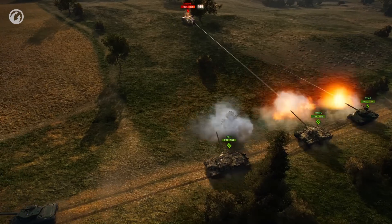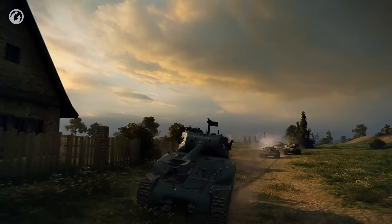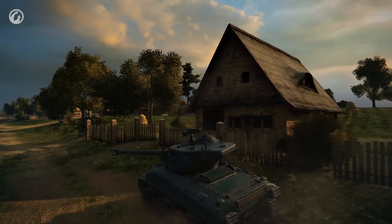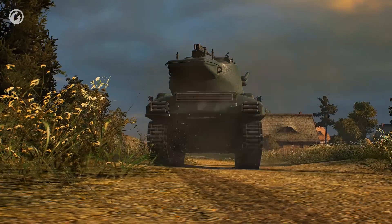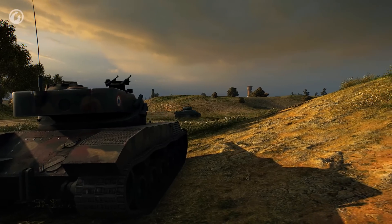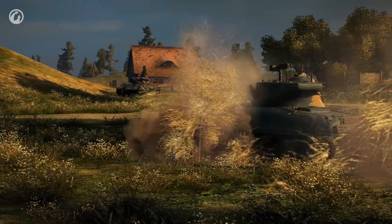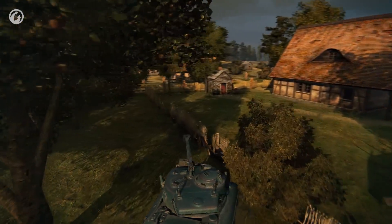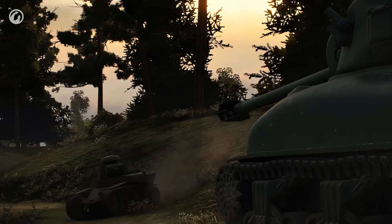In battle, this tank won't become a primary target for the enemy team at first. It has a high and stately hull, a strange turret, huge tracks, and a long gun — it has the effect of a peacock's tail. The opponents will need a second to think about the wonder before them. But it won't be long before the unusual look of the French tank stops surprising them, and then you'll need to apply all your survival skills.